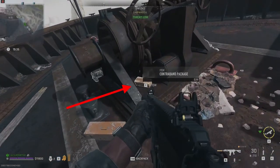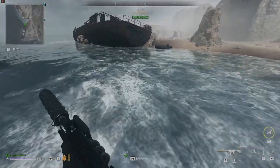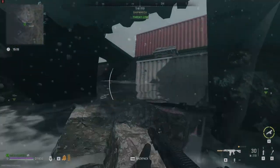Package number one is found beneath the anchor winch on the bow of the northernmost shipwreck. Package two is found deep in the hull of the southernmost shipwreck, underwater.